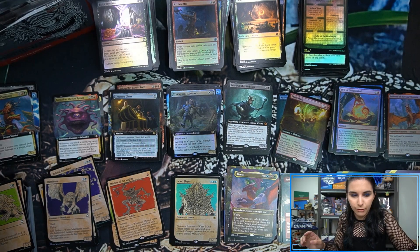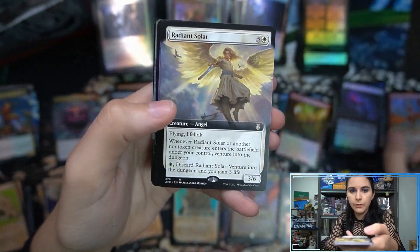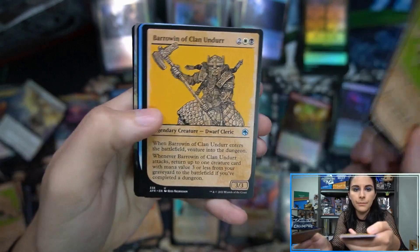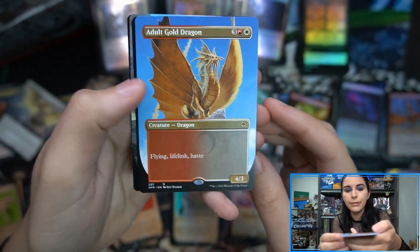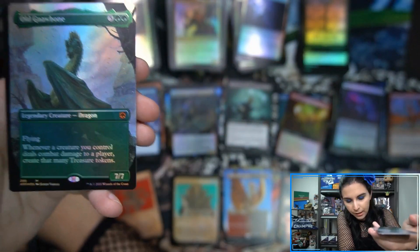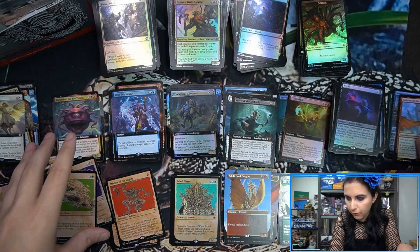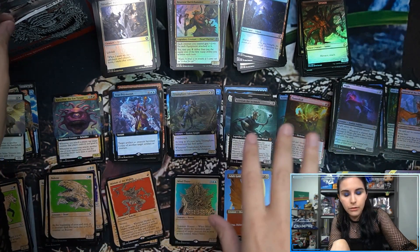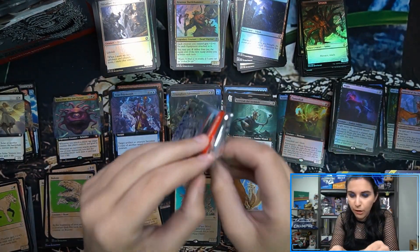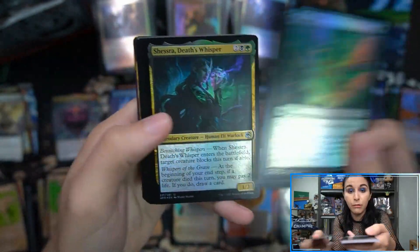Three collector boxes in and only one Tiamat so far — perhaps this will be a loaded Tiamat box. Adult Gold Dragon borderless rare — he's got flying, lifelink, and haste. And Old Gnawbone borderless foil! That's nice. I think this box is winning. Borderless foil Old Gnawbone and our only Tiamat. To be fair, other boxes had Xanathar, Demolich, regular Old Gnawbone foil, and Lolth borderless. But I think box three is running away with the win.